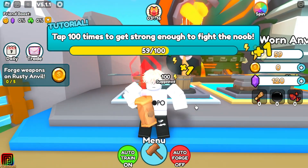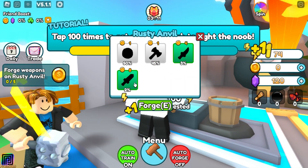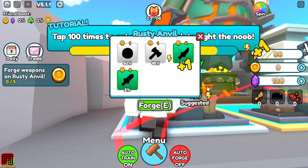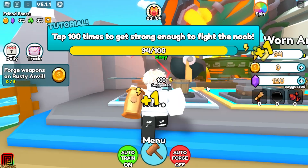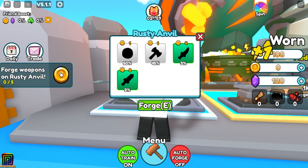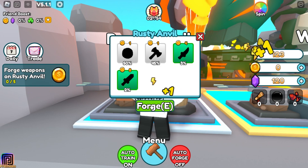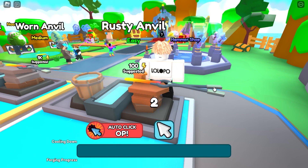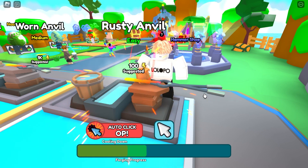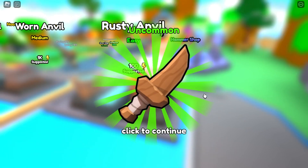We can forge the weapon if we have 100. We need 100 to force it - that's easy. Forge weapon on rusty anvil - we have to do it five times. Now I can forge one - I should forge like this. Okay, now I understand.